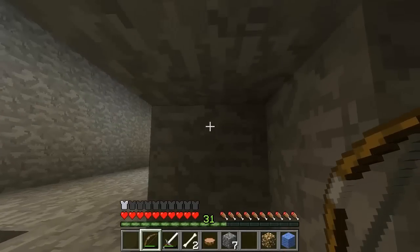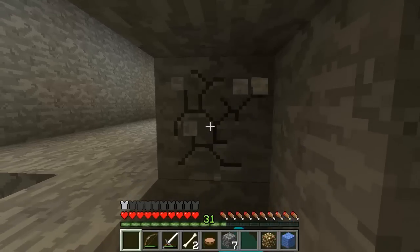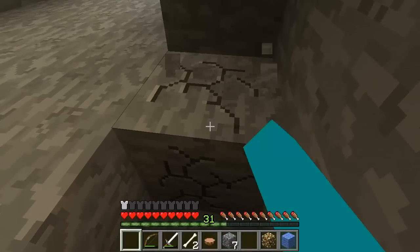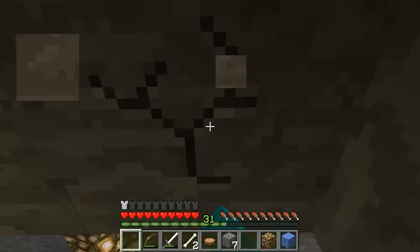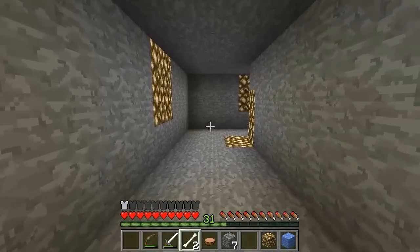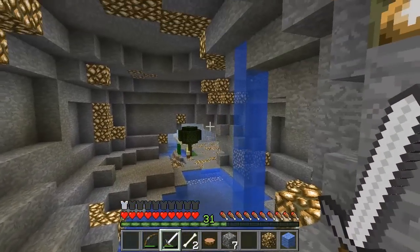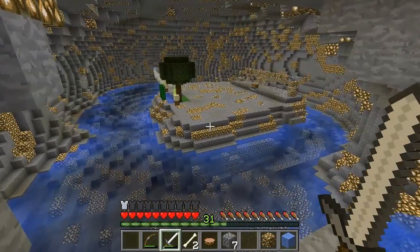Oh son of a bitch — I'm going to be here forever. It's not actually breakable. It's so tempting — I'm just literally there. It's been a pain in the ass. Yes! And then I can jump up and all should hopefully be well. We All Flow — Cavern of Peace. Oh no, don't tell me... oh, this is beautiful. Guys, we've found it! We have found it!